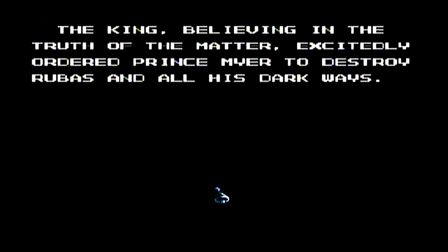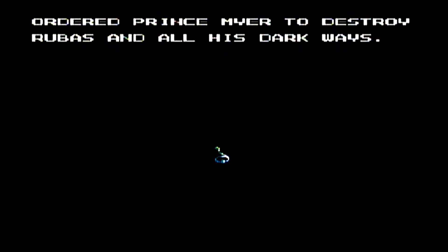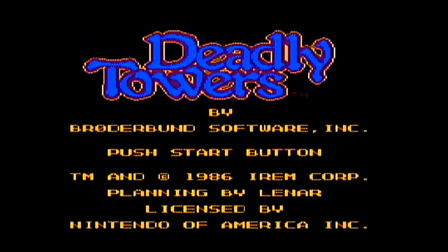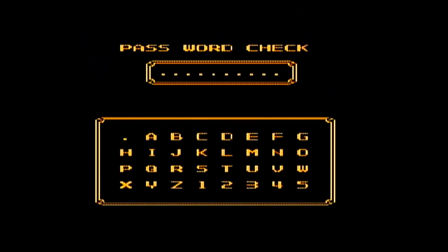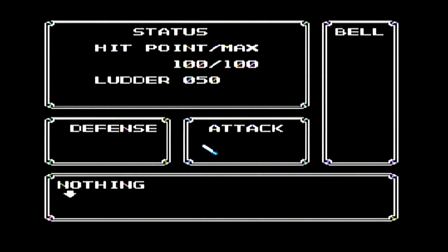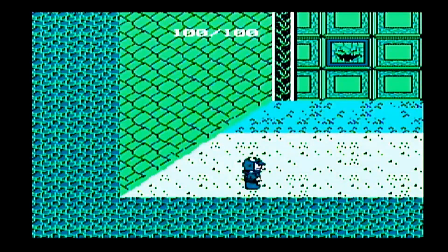You'd think you would go tell your father the king and he would give you his best armor, maybe some soldiers to help out — but you basically don't get anything. You start the game very, very weak. You have 100 hit points, everything does a lot of damage because you have absolutely no armor. All you have is 50 looter, which is the coins of this game, and a short sword.